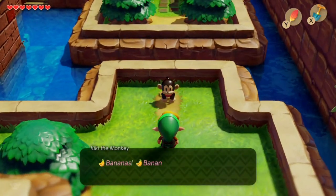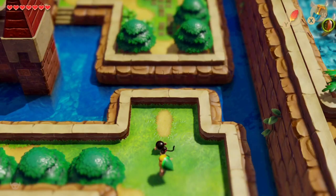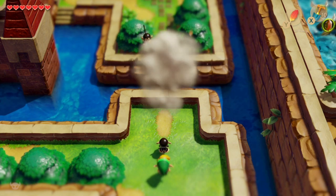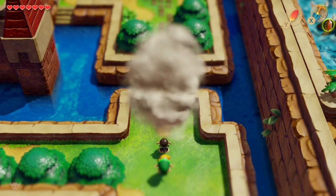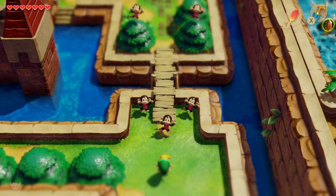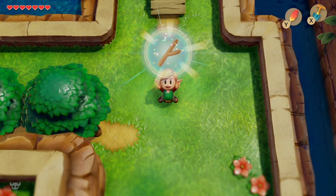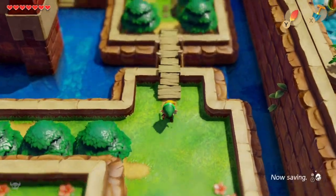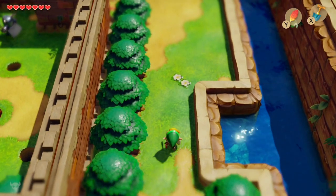If you remember from a previous episode, we picked up some bananas. This monkey is clearly interested. The monkeys have just made a bridge for us and dropped a stick, and this bridge gets us over into the castle area.